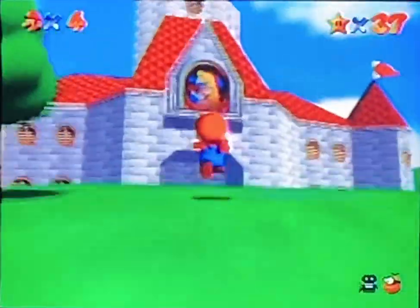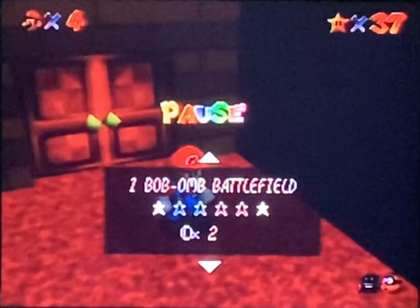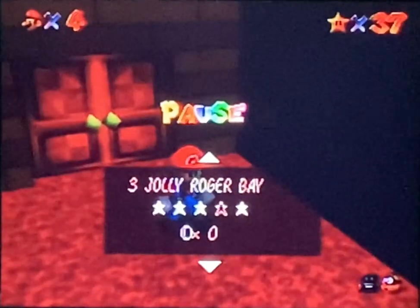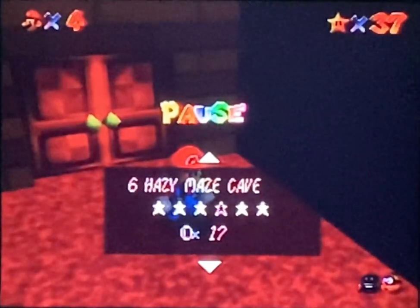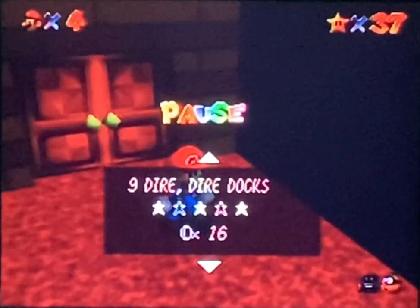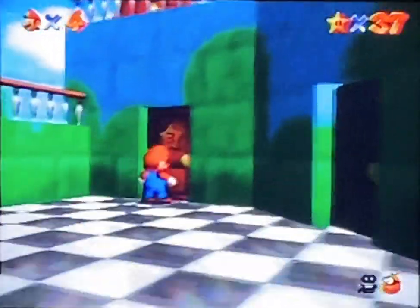Welcome back to part four of the No Damage Run of Super Mario 64. So we finished Whomp's Fortress, but we haven't finished Bomb-omb Battlefield yet. Jolly Roger Bay has just been completed since we can't get the two stars and the hundred coin star. Kugel Mountain we haven't done yet. The maze is done, lava is done, Dire Dire Docks we can't do that much. We might as well take care of Bomb-omb Battlefield — or better yet, let's do Kugel Mountain.